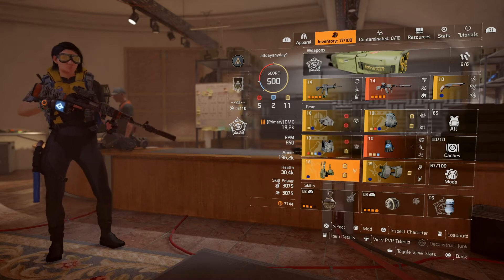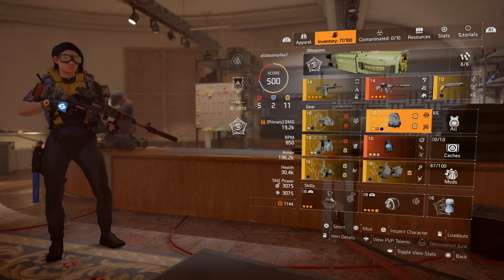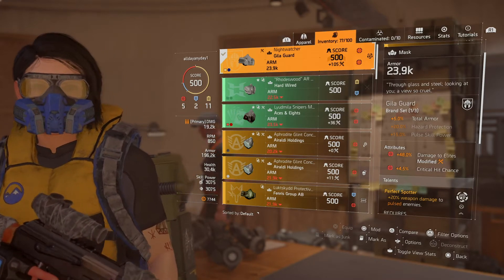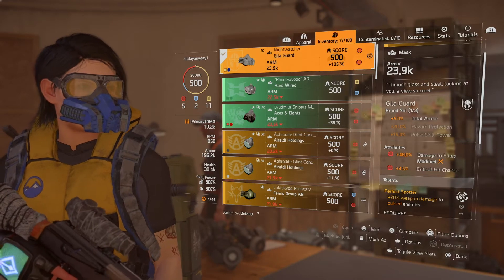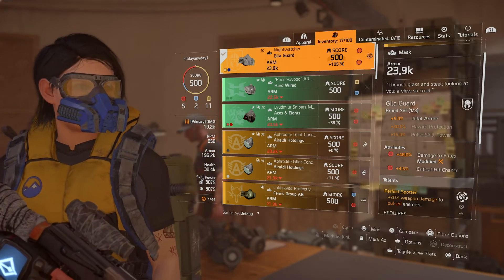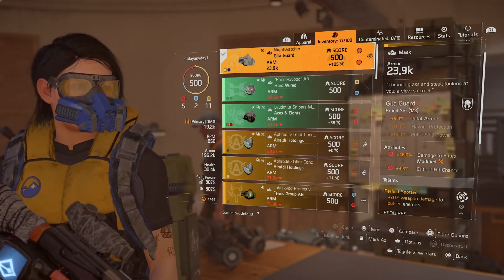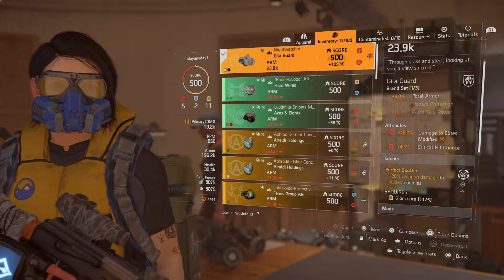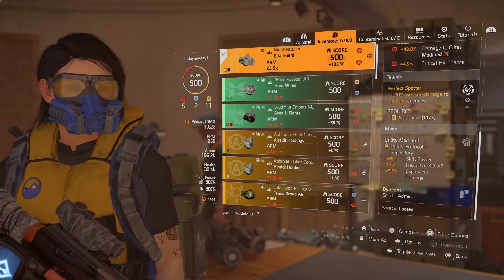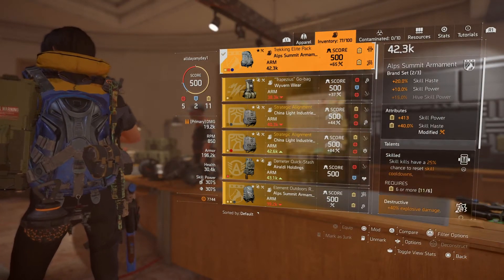Next up is all the gear pieces. I'm running the Gila Mask, Alps Summit chest piece, Fenris Holster, Fenris Knee Pads, BTSU Gloves, and the Alps Summit Backpack. For the Gila Mask, it would be better to have one red and one yellow — I didn't end up getting that. You want the Gila Mask with Perfect Spotter. Perfect Spotter gives you 20% weapon damage increase while the enemy is pulsed, and your laser pointer auto-pulses them. Spotter is multiplicative, so it multiplies your base weapon damage — it really helps with dropping heavies easily.